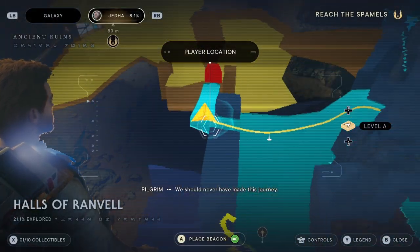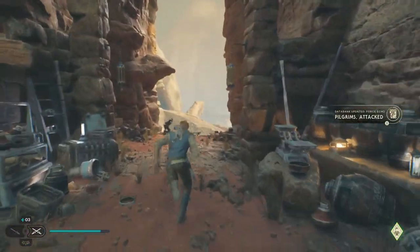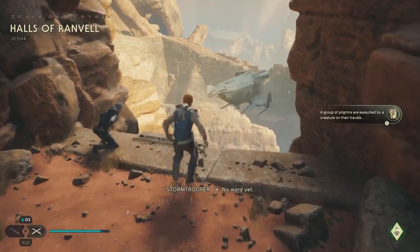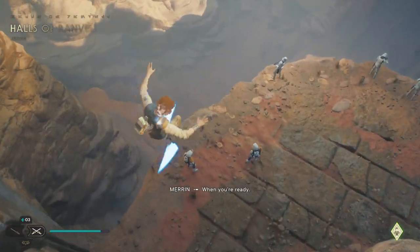Let's take a look at the map and double check where it wants us to go. Alright, it wants us to not go this way — it wants us to go over this way. Probably the best one to jump on is the one on the left.